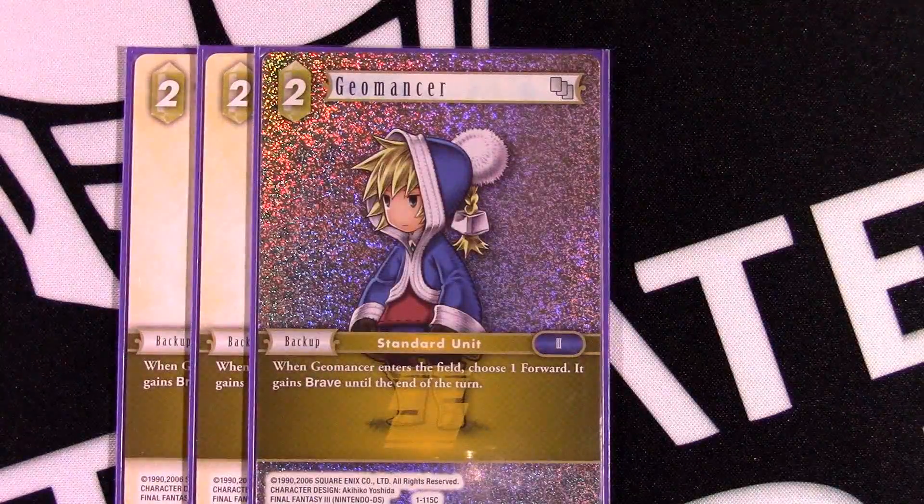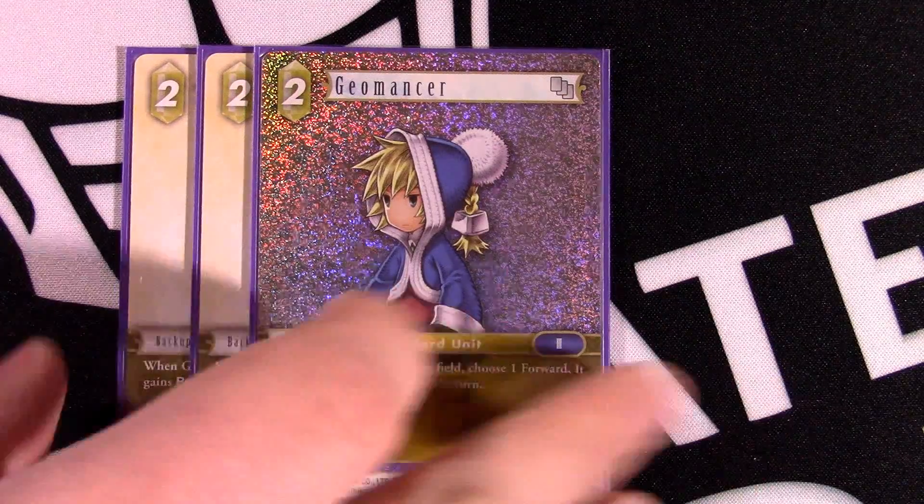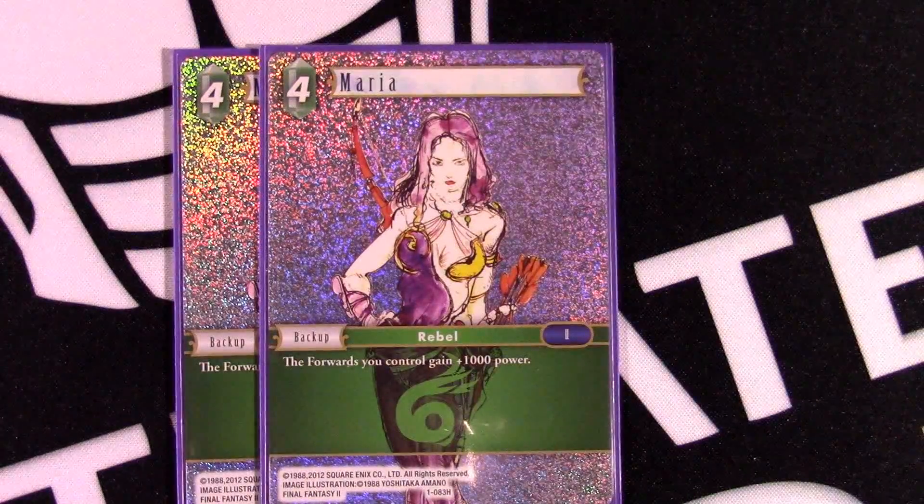We're playing Geomancer as a two-drop — when it comes to the battlefield, choose a forward and give it brave until end of turn. Being able to give something the ability to attack and still have it for defense is absolutely critical. We also really needed an early earth backup to be able to play Kefka or Prish early. In a two-color deck, try to include some number of two-drops of each color just to help your games go smoother.